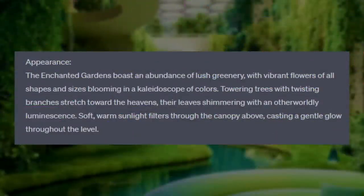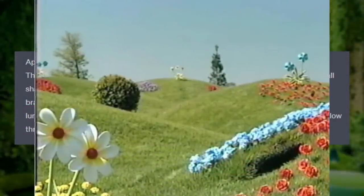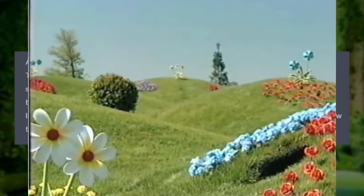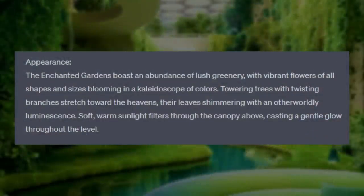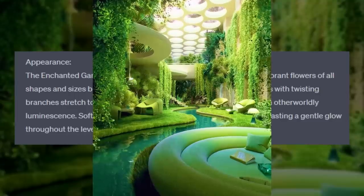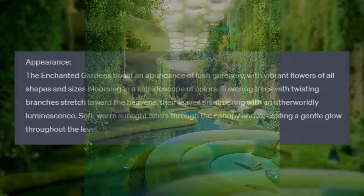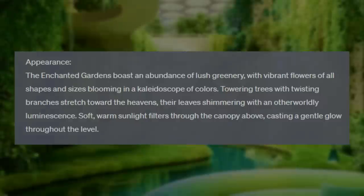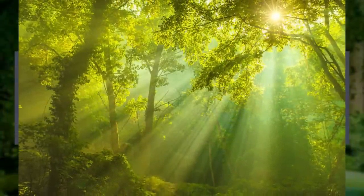Appearance: The Enchanted Gardens boast an abundance of lush greenery, with vibrant flowers of all shapes and sizes blooming in a kaleidoscope of colors. Towering trees with twisted branches stretch toward the heavens, their leaves shimmering with an otherworldly luminescence. Soft, warm sunlight filters through the canopy above, casting a gentle glow throughout the level.